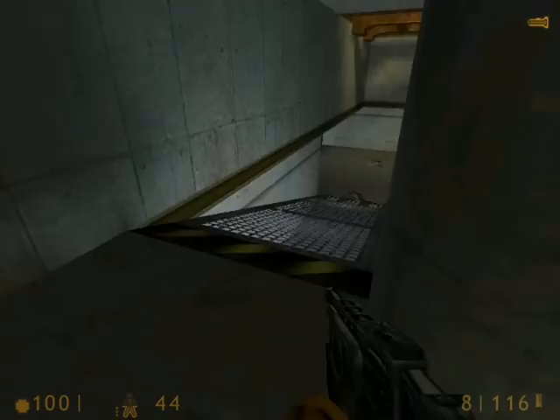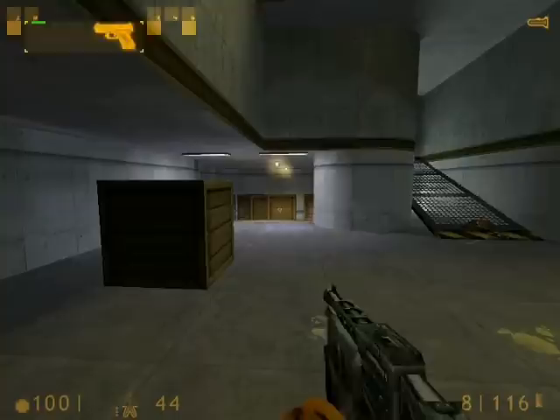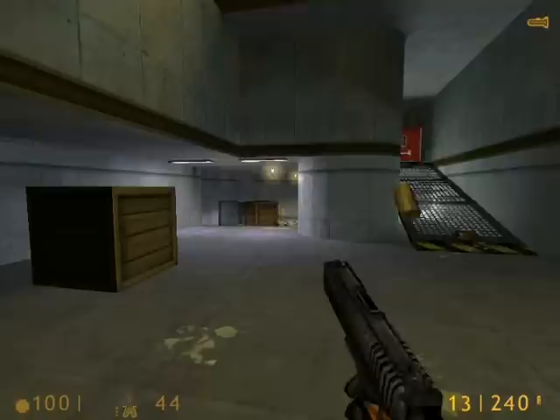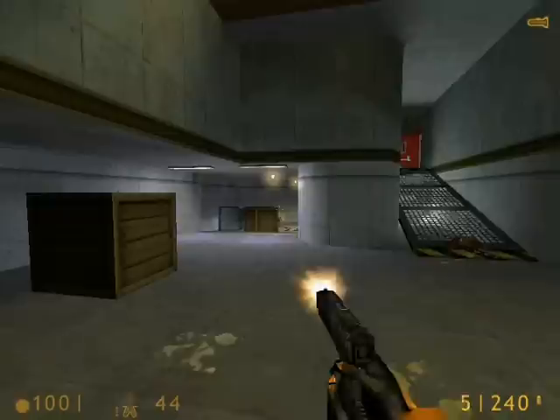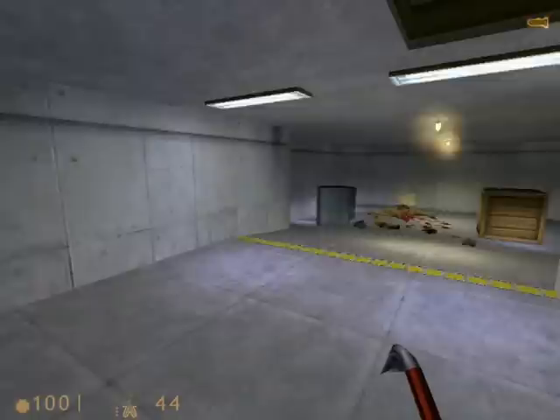Now we'll turn right from the door and go down the ramp. There's a bull squid down here, but there's a very easy way to take him out — stand as far away from these crates as you can, destroy the middle one with the pistol, and then standing as far away as you can, snipe off the bull squid. It is hilarious — he will jump up in pain.